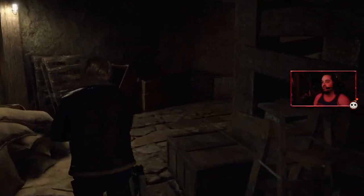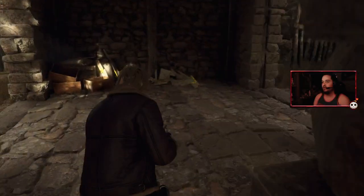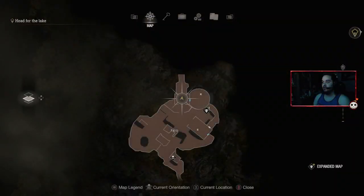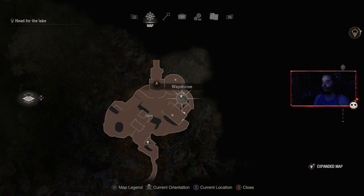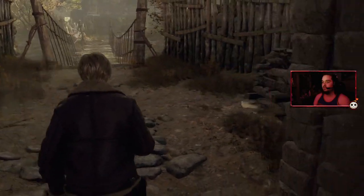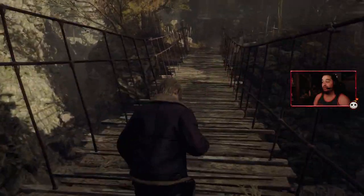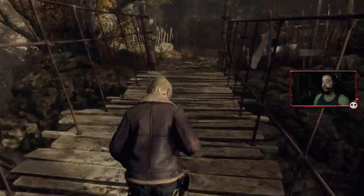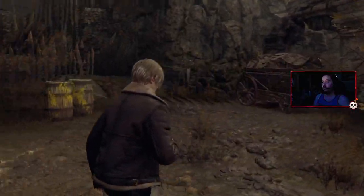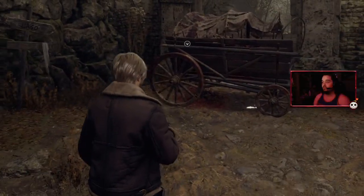Damn, if I would've kept that grenade or C4 trap, could've blown up that cow guy and saved ammo. I don't know how many things it took to kill that guy — it was a lot. Am I done in this area? Oh, there's a treasure we can't open yet. We didn't open that door but we came from there. We did the blue medallion, so we just gotta find the merchant and turn in our reward. I don't know what this is — this is dope. This was not in the original game. The whole windmill section we just did was not in the original. So this is already so different.